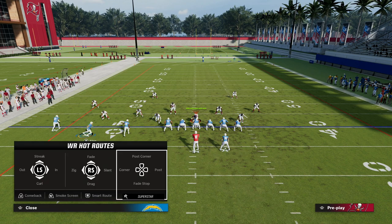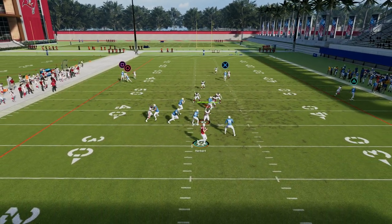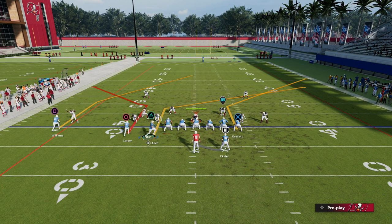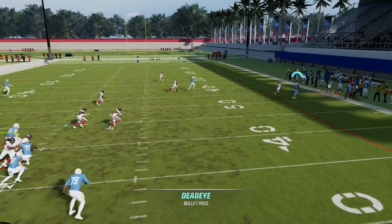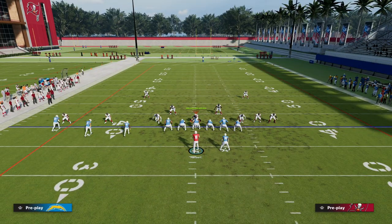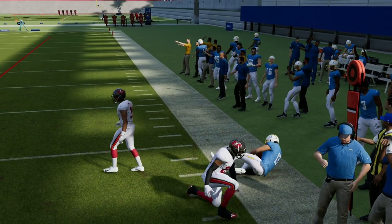Now the problem is if you want to set him up — and why would you want to set up the route? A couple of reasons. Sometimes it can actually be more consistent if you let him set his feet, and it's better against zone if you let him sit his feet. But the problem is to let him set his feet, I have to motion him over and then he's going to be all the way out on the right side of the screen. There's not a lot of space for him to get open. So if you're playing someone smart, they'll just put a zone over there, and I can kind of get it there but it's not perfect by any means.